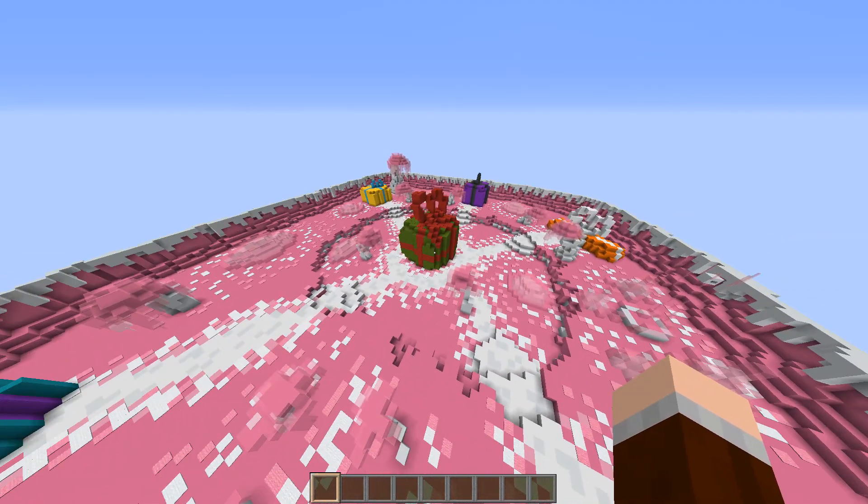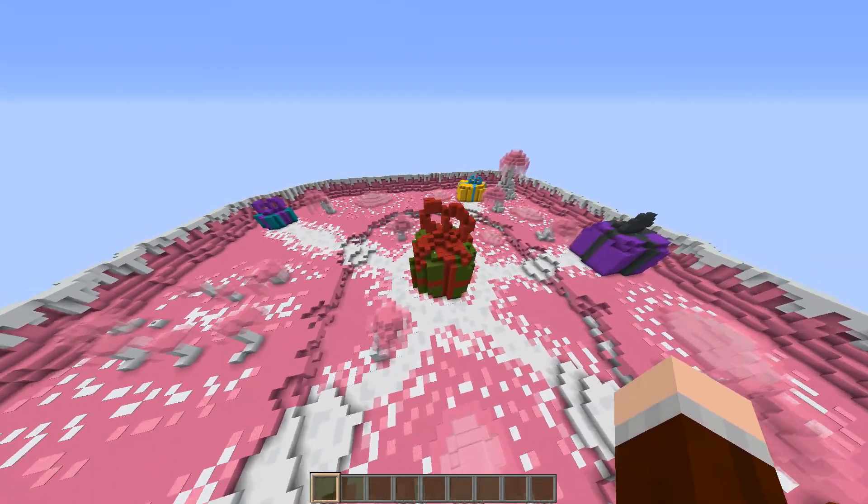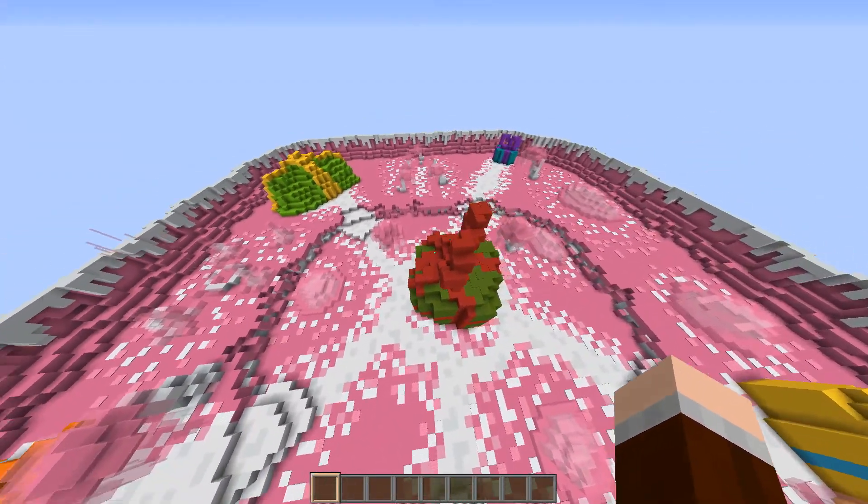This is the Candy Wonderland, and what it actually is — it comes with a map for you to download and check out yourself.